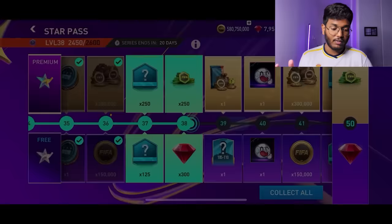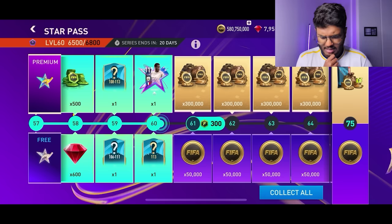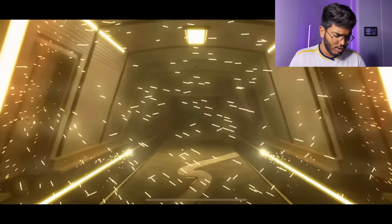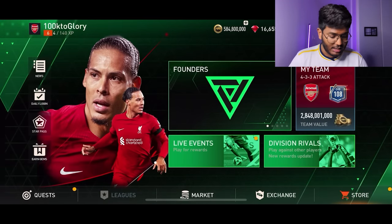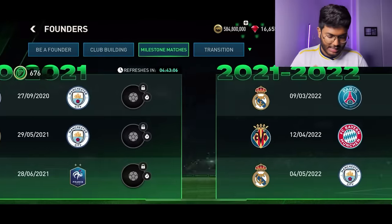Let's complete the Star Pass to get the reward at the end. We spent around 5,000 to 6,000 FIFA points and have completed the Star Pass completely. France, left wing — Thierry Henry walks out! We've got a nice 117 rated card. Also picked up a Military — another solid center back. Let's see if we can do any exchanges. We've got 676 scouting points after completing all the chapters and games, plus some founder rewards to claim.